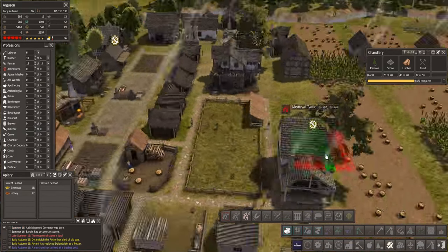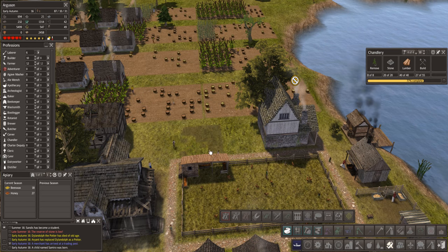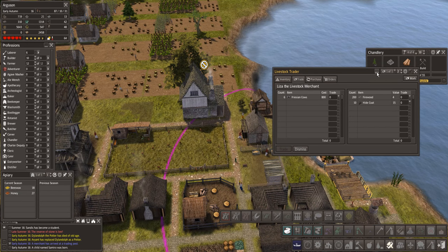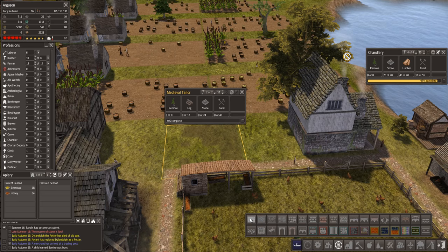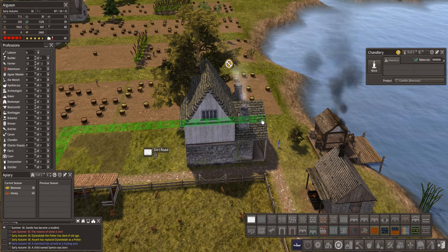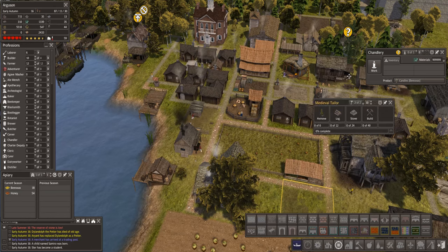We've got another trader. But that medieval tailor would fit nicely on the corner here - that'll be good. We'll see what you've got in a second. Oh, you've got Friesian cows - no room for cows, thank you anyway. Let's have that here and we'll just run that path around, connect that up to there. Excellent - so then we can get rid of that other tailor we've got over here.